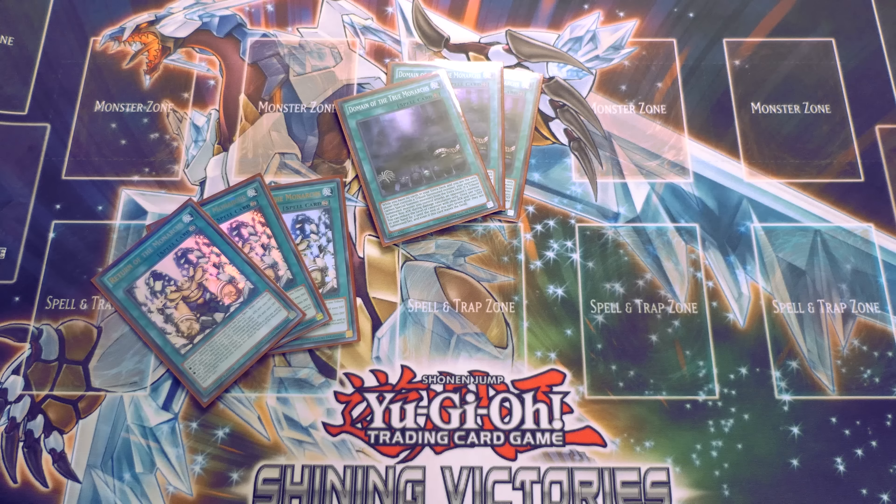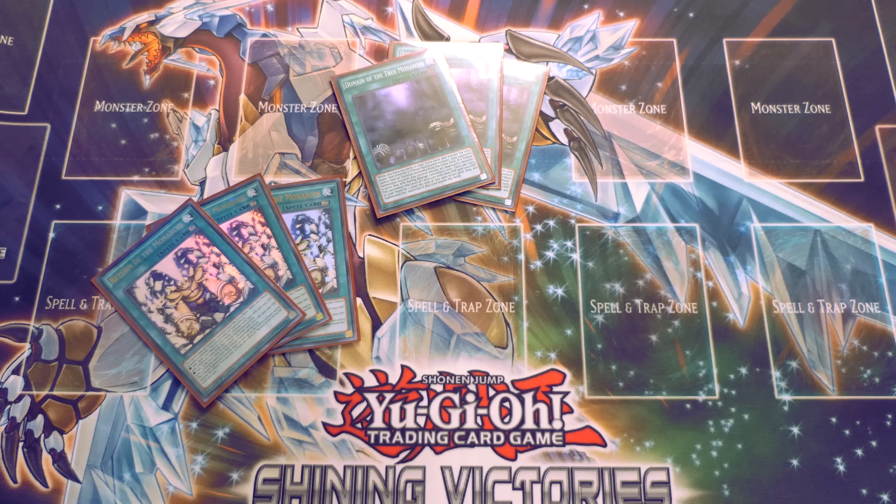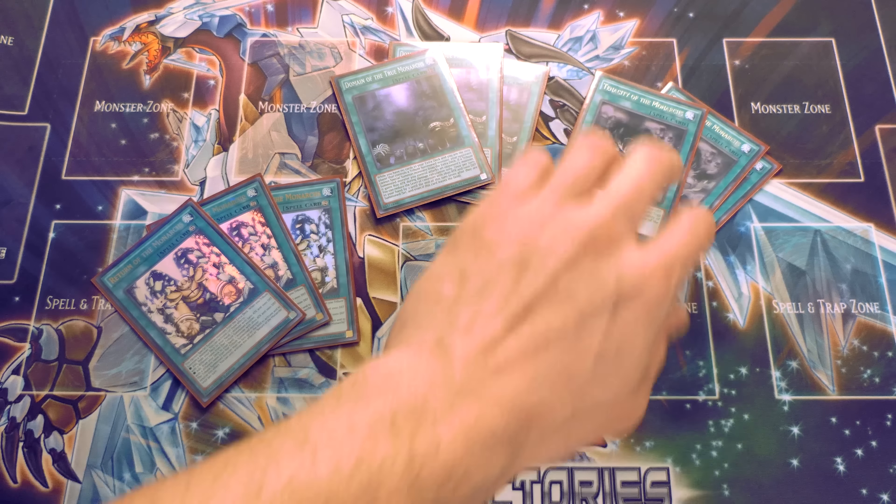I play three Domain of the True Monarchs, which pretty much allows you to shut down any deck besides Infernoids. I love Domain at three — if you open Vanity's Fiend then Domain isn't even necessary and you can pitch it for Pantheism, but with any other Monarch you can use Domain to lock your opponent out of their extra deck unless they control a tribute summoned monster. I'd love to see Zodiac tribute summon — this card is broken and I'll run it at three until it gets hit like it did in Japan.